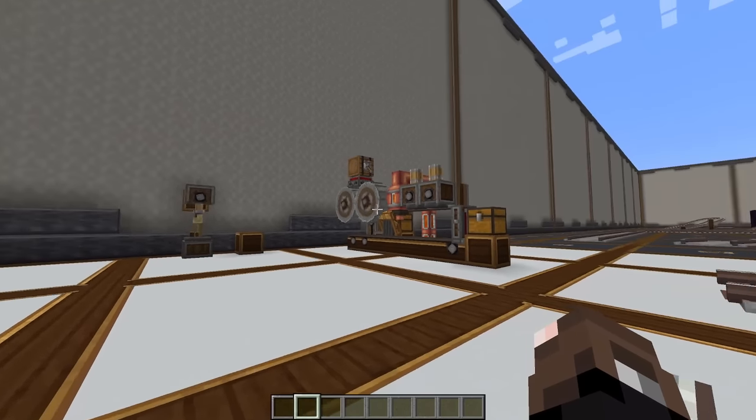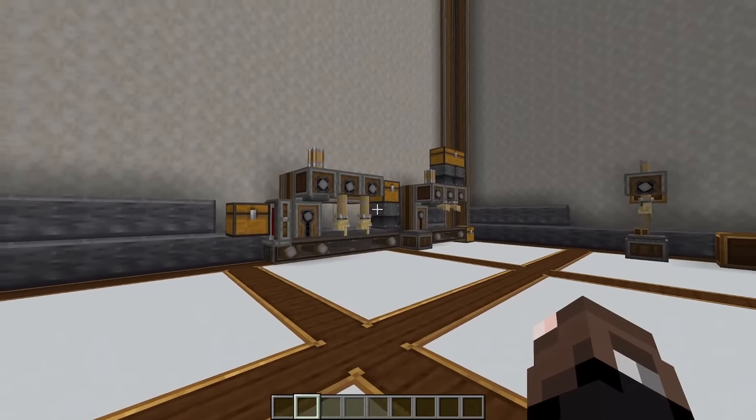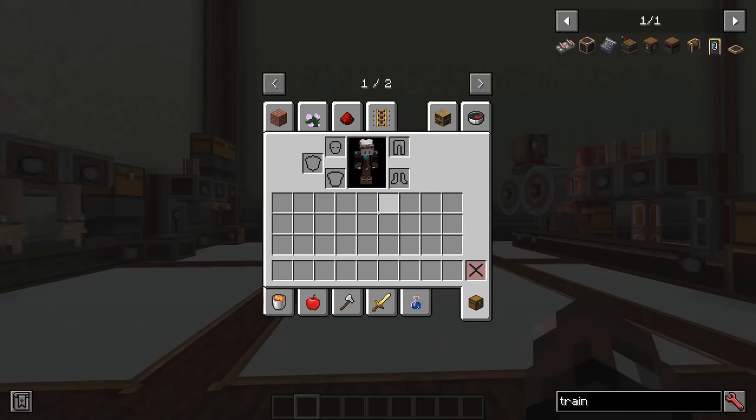We're going to kick this tutorial off with taking a look at how to craft all the different items you need to build your train systems. There are a few new items associated with trains: the train tracks, the train casing, the train schedule, the train station, the train signal, the train observer, the train controls, the train door, and finally the train trap door.